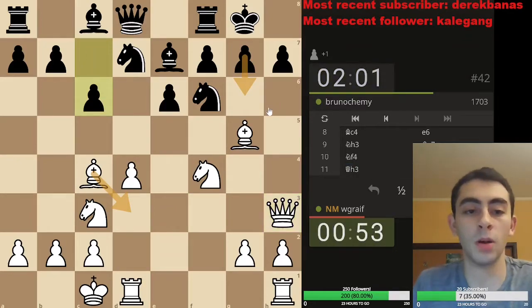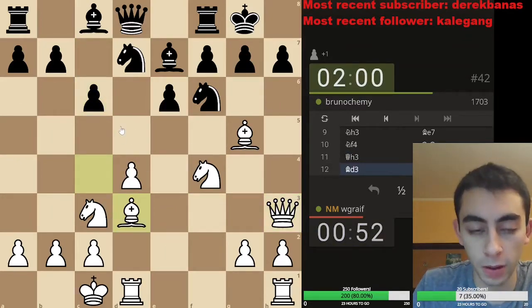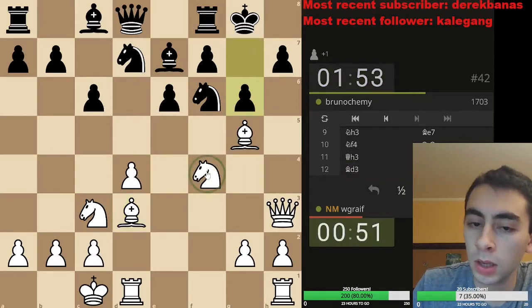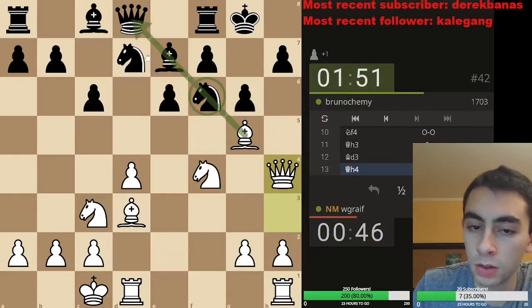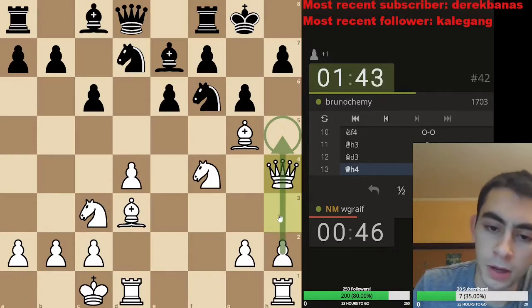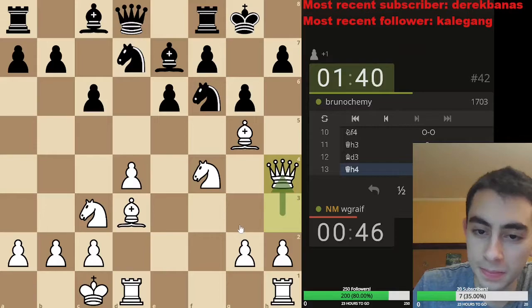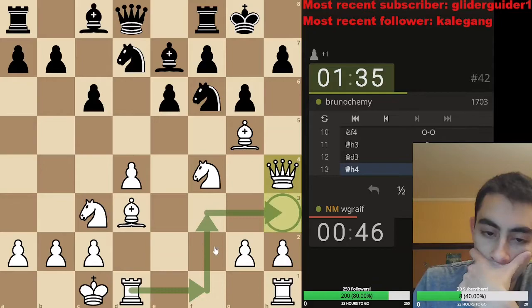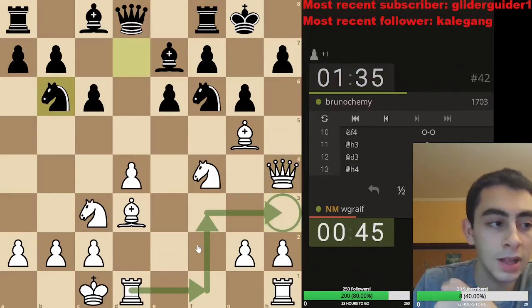That has its own problems — bishop back, so no threats yet because he still has a knight that can defend this. He's already going with that move. Step the queen up, tie the knight down to this pin. I'd like to do something here but I didn't exactly get my queen out of the way, so other ideas — I can bring a rook there, seems legit.